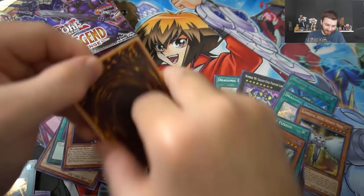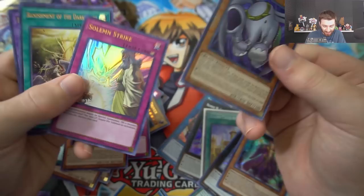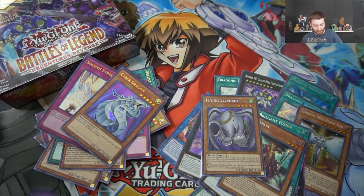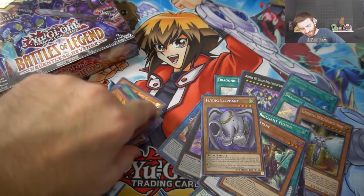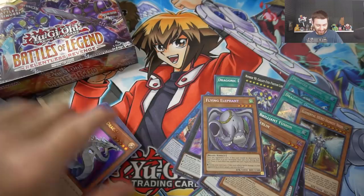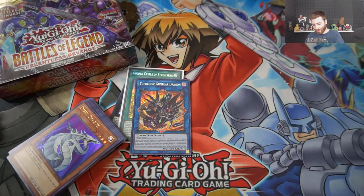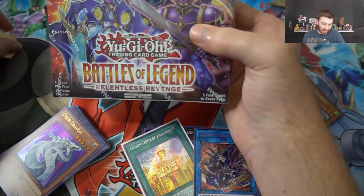Two Draconic Diagrams, Golden Castle of Stromberg - oh my god! We got Rainbow and Flying Elephant - we got him last box too. Solemn Strike and Cyber Dragon - those cards are actually worth a couple bucks. Flying Elephant - this is a duel winner right here. Wow, that was an insane box! We have one more to open - let's get into this right now. We'll do a recap at the end. That box was insane - we got the Topologic dudes!